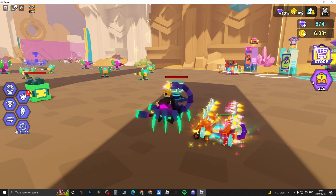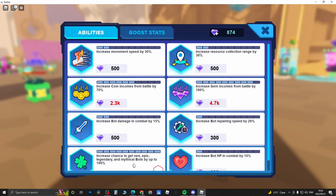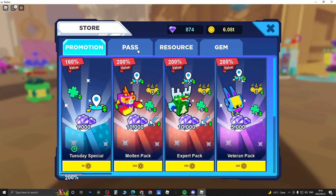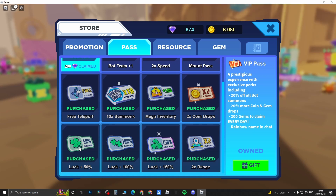If you have Robux and want to spend money on the game, once you've maxed your luck you can go to the store. But first, maxing out your luck alone drastically increases the amount of legendary bots you get, even without game passes. If you want to boost it even more on top of max luck, come to the store — I'll show you the passes you need. You can get luck +50%, luck +100%, and luck +150%.